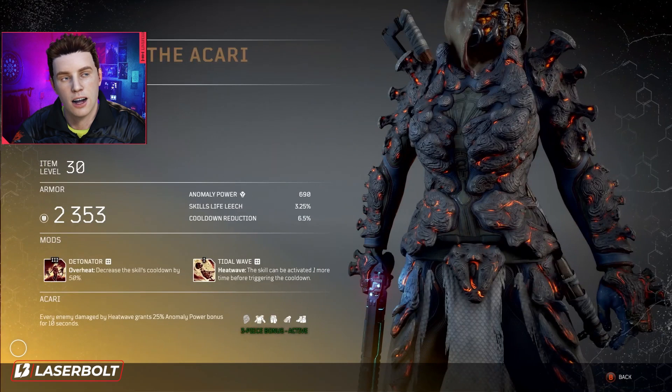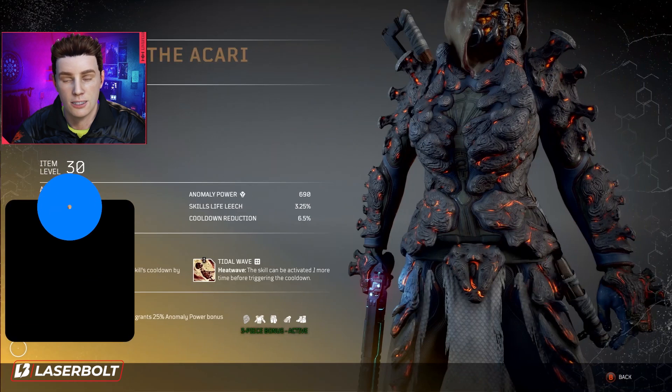Moving on to the next one, we have Firestorm. This one's going to be taking a huge advantage of Ignite, which only has three different abilities that fall under this category. As you can see on screen, we have a picture of the upper armor. It says: Every enemy damaged by Heat Wave grants 25% anomaly power bonus for 10 seconds. So we already know Heat Wave is the key ability being taken advantage of here. This armor, called the Akari Armor, paired with Heat Wave is going to be extremely amazing.